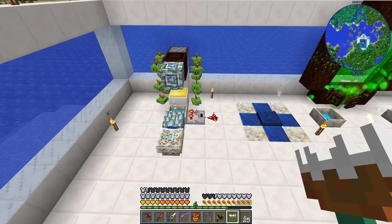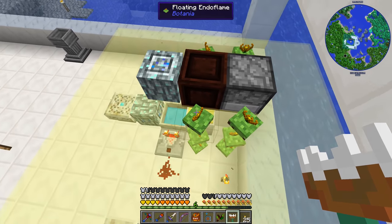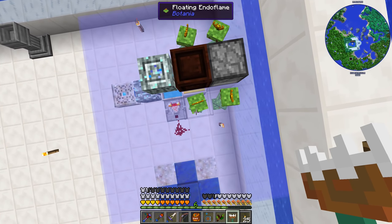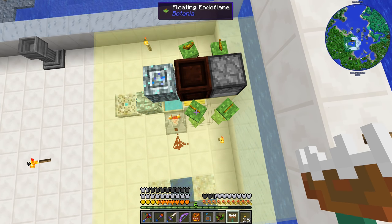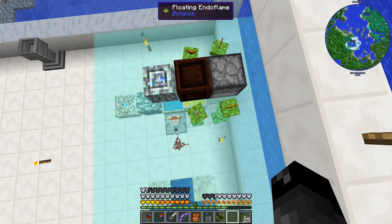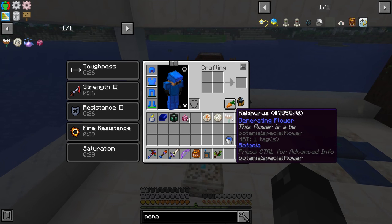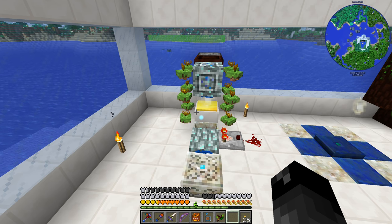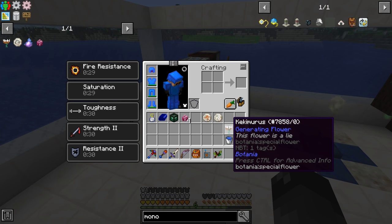We want to be able to get cake out here for our cake flowers to eat. I'm going to make like three more of these, and then we're going to start figuring out how to get cake for these flowers. Let me go ahead and craft the other three and we'll be right back.